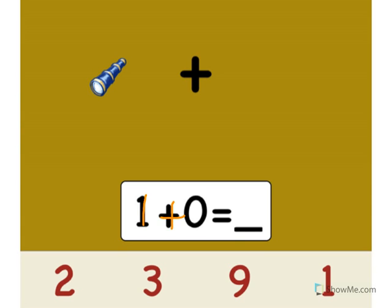1 plus 2 equals what? 3. Great job. Let's add the telescopes. Ready? 1. Point to the number 1. Yes. 1 plus 0 equals what? 1. Good job.